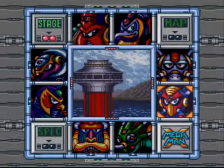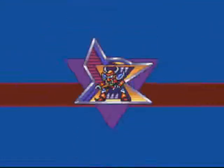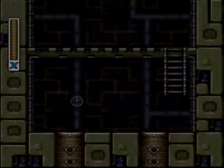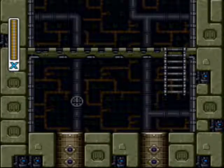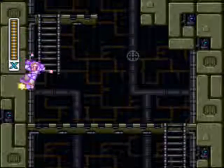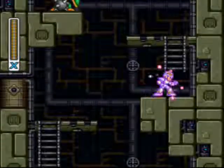Hello again and welcome back to Let's Play Mega Man X. Today we're going to be taking on the 8th and final Maverick, Boomer Kawanger. In this stage there is a heart capsule that you can get, but the only thing about the heart capsule is that you already need to have Boomer's Buster upgrade in order to actually get it.